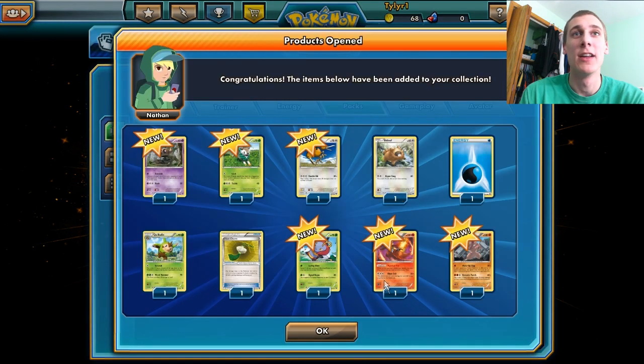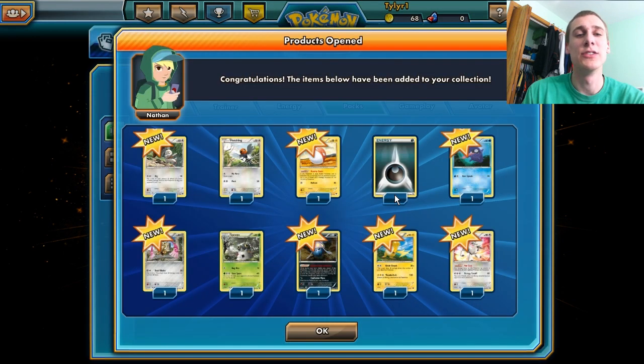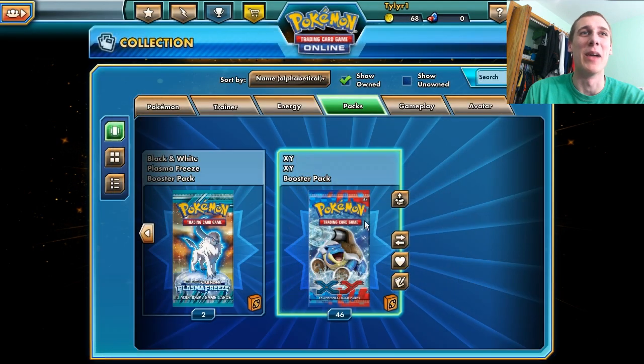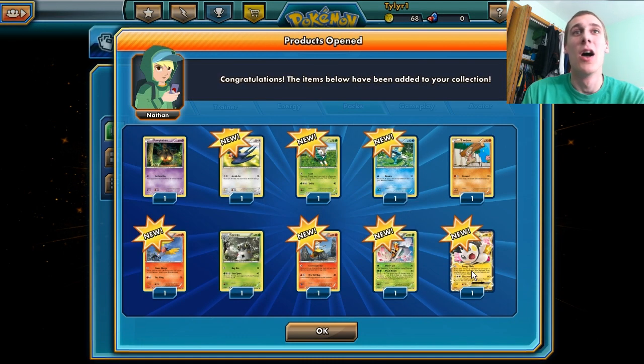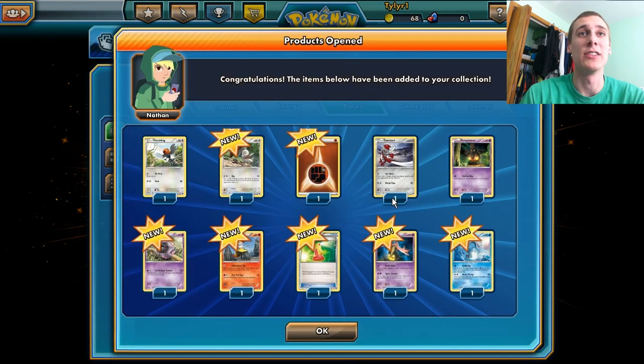We got the Delphox again. I love the Delphox — I don't even know if I'm saying it right, but I think I am. And then we got the Furfrou. Furfrou isn't that good, but it's not too bad I guess. Emolga EX! Even though I don't really like you, Emolga EX, I'll take you because you are awesome. I'm getting a lot of Swellows too, which makes your opponent have to switch his active Pokemon out — that's really nice.